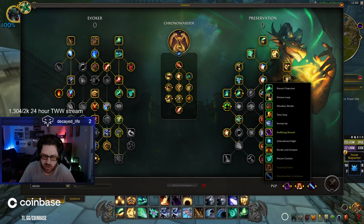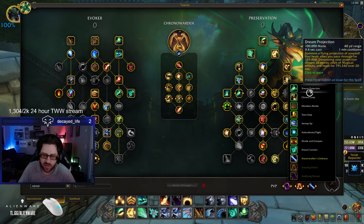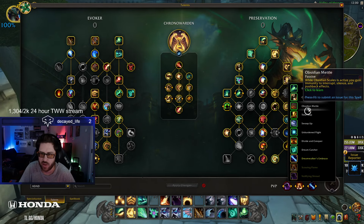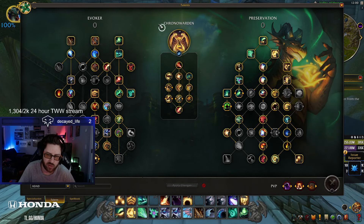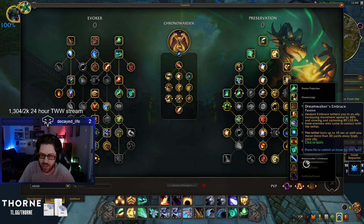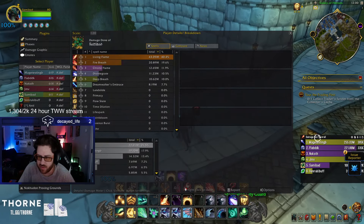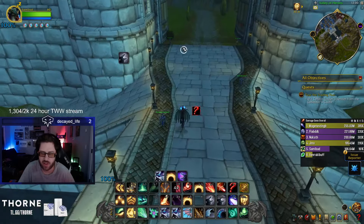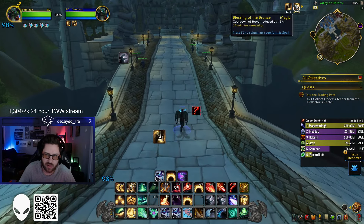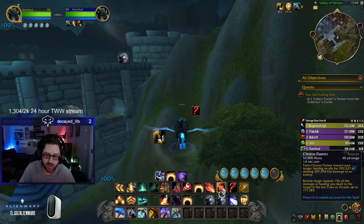Honor talents are exactly the same as before. You're basically playing Purge and everything that has a purge, Null Shroud into basically everything, Dream Projection for a little extra healing, Unburden if you feel like you're getting trained. Obsidian Metal has gained a lot of value especially with Chrono Warden since that tree is susceptible to being interrupted. Dreamwalker still does quite a bit of damage.